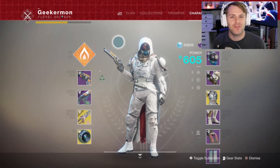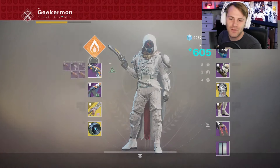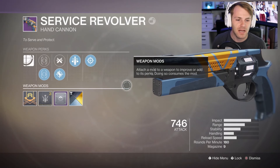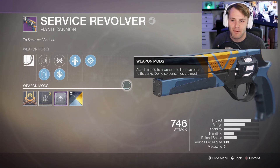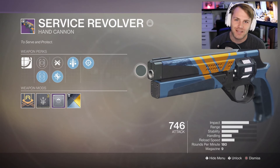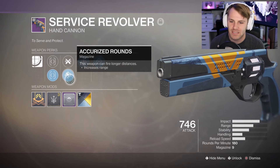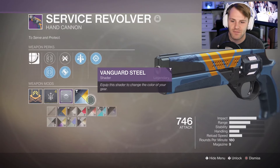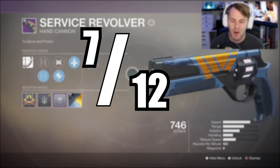No better feeling than when you've got your morning coffee and you finally get a service revolver. The roll on that's not very good — it does not matter. We have it. A primary 180 hand cannon. Thank you, Hawthorne, because there was no way I was doing 40 strikes to try to get this gun. Snapshot, triple tap, accurized rounds, sure shot, and a range master. I would give this roll a 7 out of 12. Very cool.